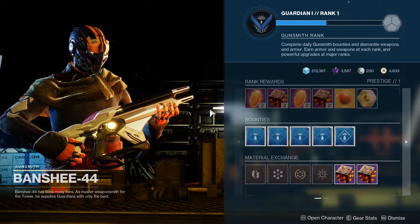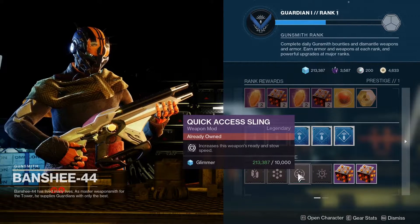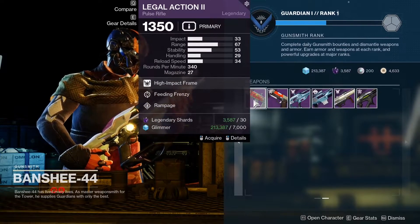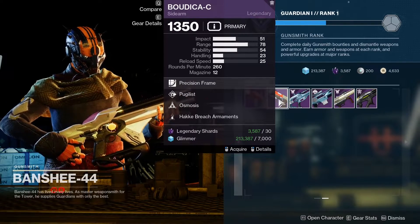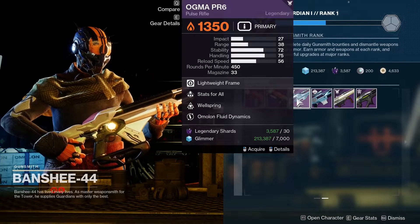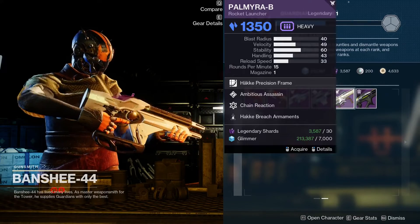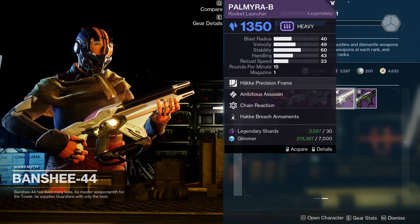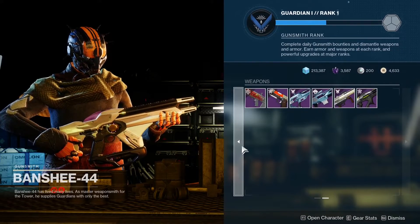Let's take a look and see what Banshee and Ada have. Starting with Banshee, we do have Major Spec, Backup Mag, Quick Access Sling, and Rampage Spec for mods. For weapons, we have Illegal Action 2 with Feeding Frenzy and Rampage, the Boudicca C Sidearm with Pugilist and Osmosis, the Ogma PR6 with Stats for All and Wellspring, the Galoo RR3 with Heating Up and Golden Tricorn, the Palmyra B with Ambitious Assassin and Chain Reaction, and the Taipan IV FR.